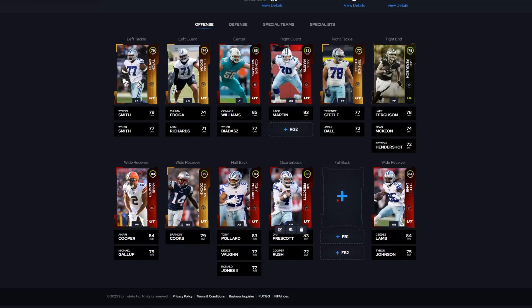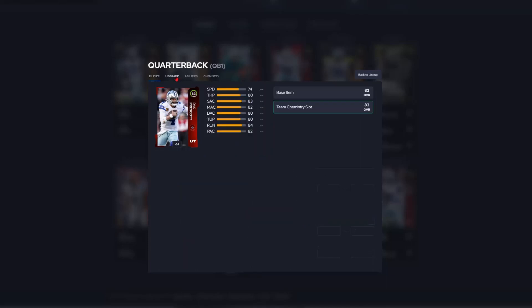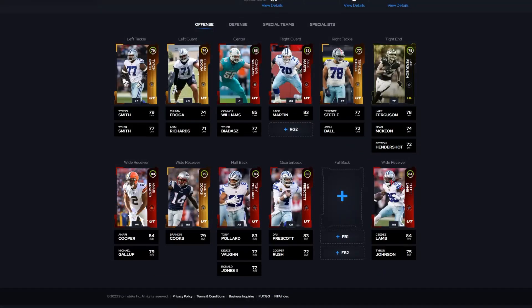So right here is the offense. Apparently we still haven't got a fullback, but that's fine — we can use a halfback or something to fill in that position. Let's check out Dak Prescott: 74 speed, 80 throw power, 83 short accuracy, 82 mid, 80 deep accuracy, 80 throwing under pressure, 84 throwing on the run, and 82 play action. Team chemistry only — no abilities — and then the Cowboy cam.